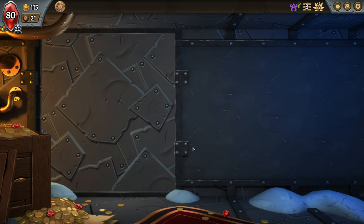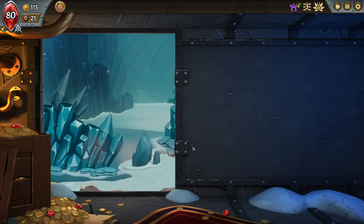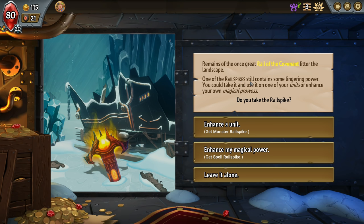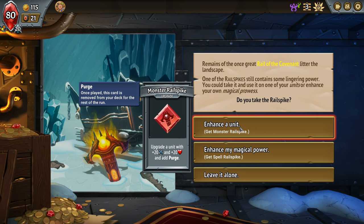We'll see what we're offered at this one. Remains of the once great rail of the covenant — one of the rail spikes still contains some lingering power. You could take it and use it on one of your units or enhance your own magical prowess. Enhance a unit — Monster Rail Spike: plus 20 attack, plus 20 health, and add Purge — once played, this card is removed from your deck for the rest of the run. I don't like that very much.